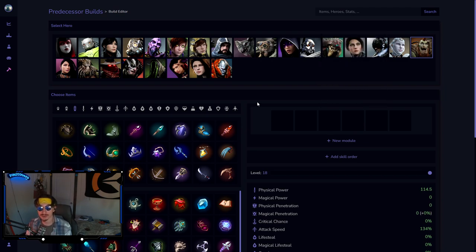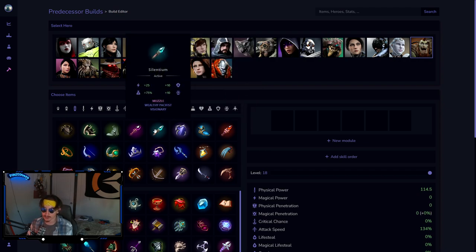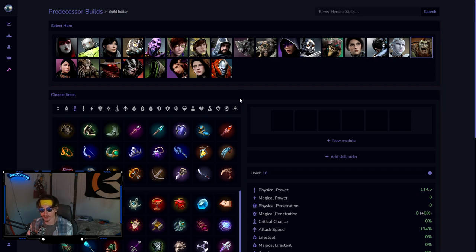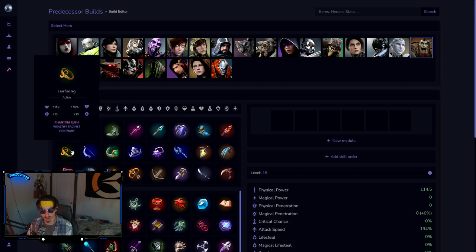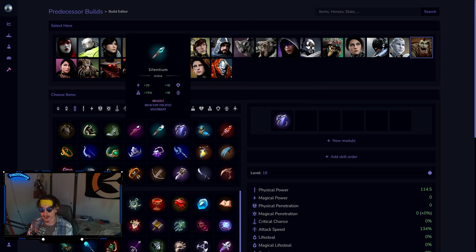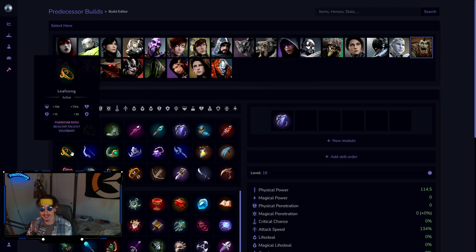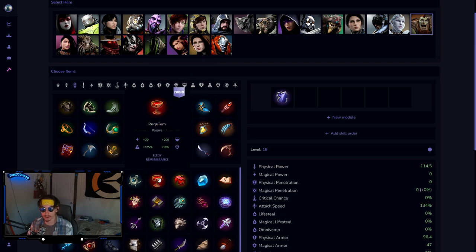Narbash is an odd one because he actually uses many crests very well. He uses Silentium the same as everyone else, and Reclamation if they have a Fey. However on Narbash you can also go Sanctification — you can stack that on top of your Truesilver shield and keep CC immunity a little longer. You can also go Leaf Song, which is getting a 20-second cooldown buff this patch. I think Sanctification is the safest crest on Narbash at the moment.